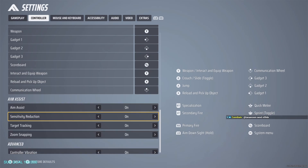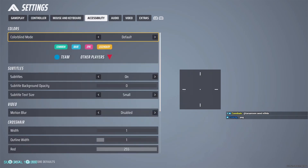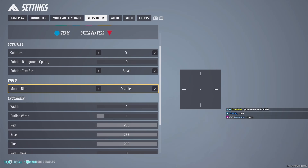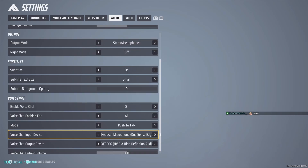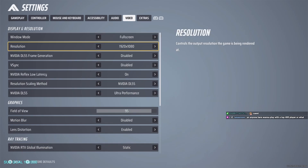For aim assist, you're going to want all that on, including sensitivity reduction — I haven't tried turning any of those off yet. Accessibility is just everything on default. Motion blur you want off — that's standard in most games. Audio: this game is very loud so I turned it down, but that's personal preference.